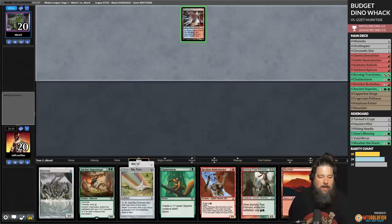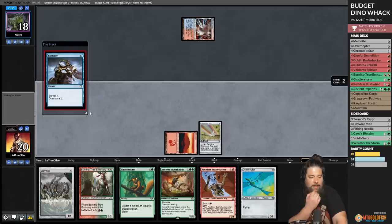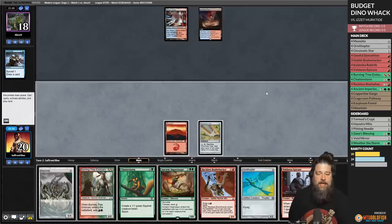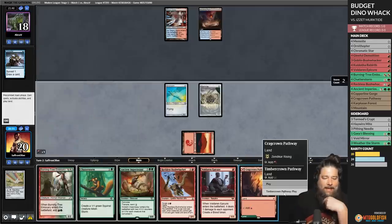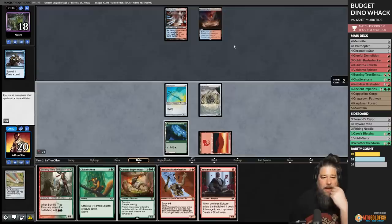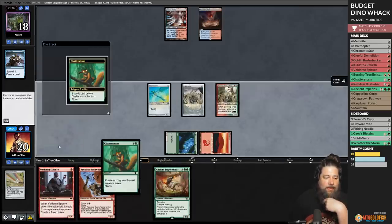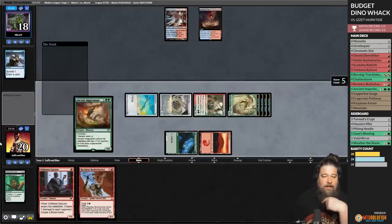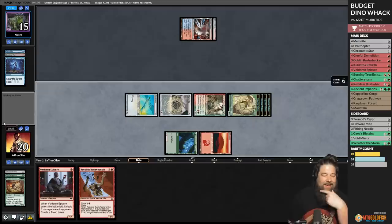We're on the draw for Game 2. We have Chromatic Star — play a Mountain, play Chromatic Star. Next turn: Ornithopter, Memnite, Burning Tree, Chatterstorm — a lot of bodies, but we need to draw a land. Voldaren Epicure, sac Chromatic Star for red, draw a card. Ornithopter, Memnite. Should we try Burning Tree? The problem is if they counter it we did nothing. Chatterstorm guarantees us bodies. You can't play this deck afraid. Burning Tree resolves. Chatterstorm — seven bodies. We're going for it. No! They actually have the counter. Blue decks! If we were on the play, that would have come down before our opponent could counter it.